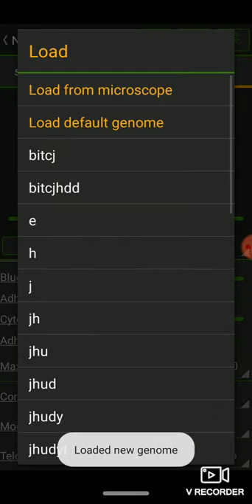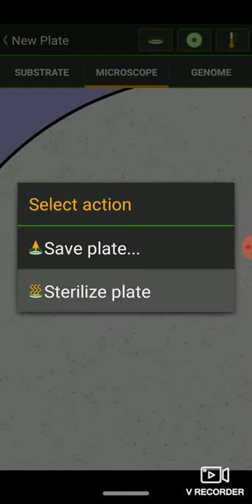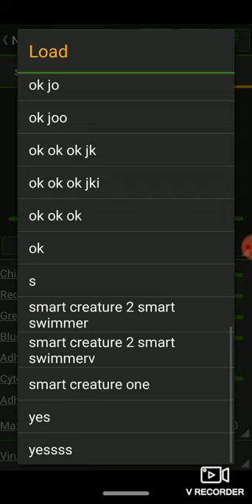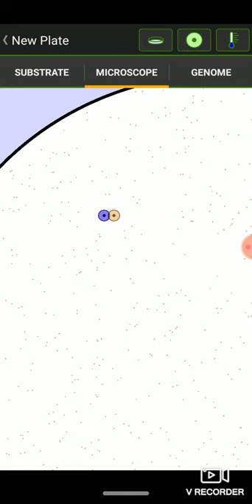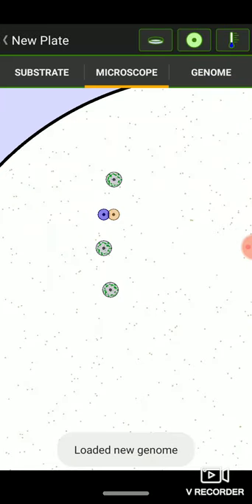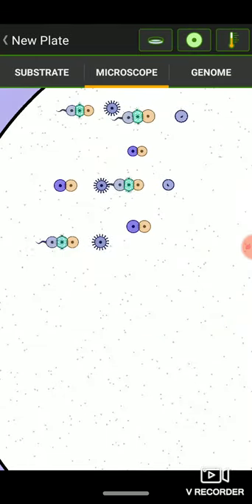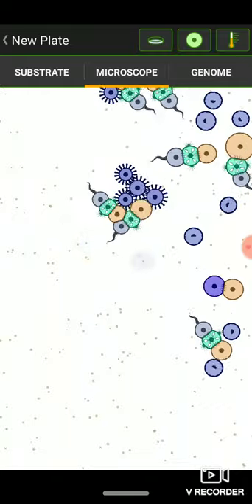This is six. Let's load smart swimmer v and make it copy from six. Now let's sterilize everything. Load smart swimmer and put that down. Now let's load smart swimmer v and put them right behind. Now I think you're going to see what's going to happen.